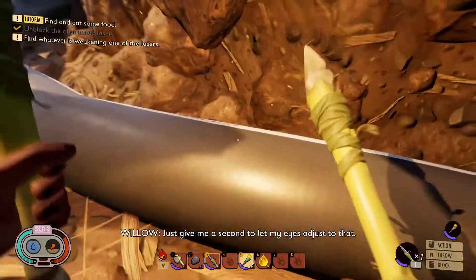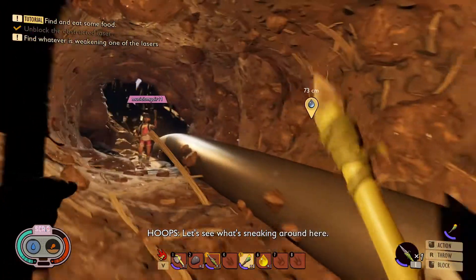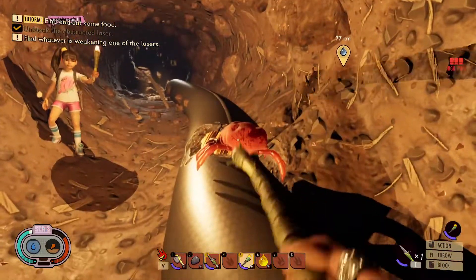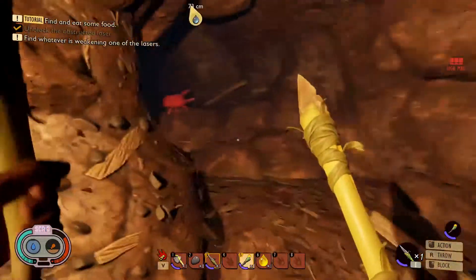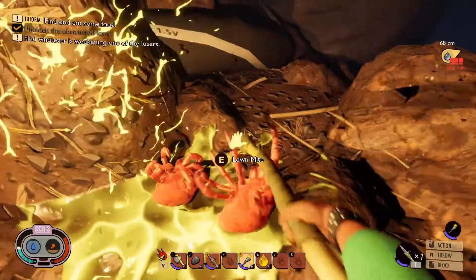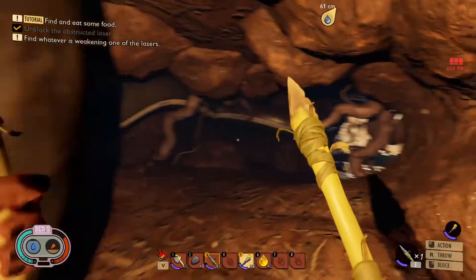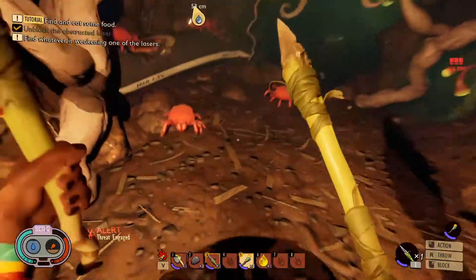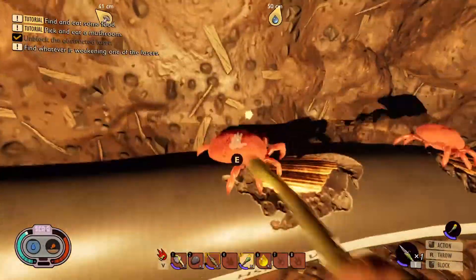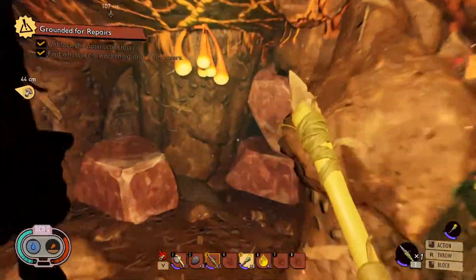Just give me a second to let my eyes adjust. All right, there you go. You may want to get that guy. I'm about to say you can hold your weapon. Is that all of it? Nope, still. Oops, sorry if I hit you. All right, there we go. That's that, but if you notice there's other stuff over here too. Looks like there's a hole over here.